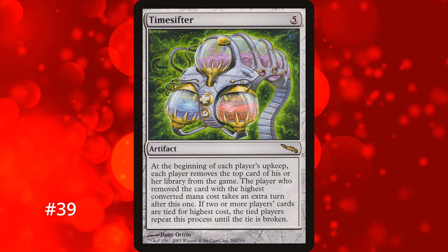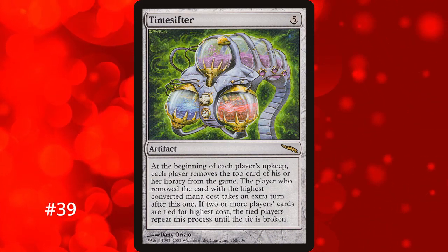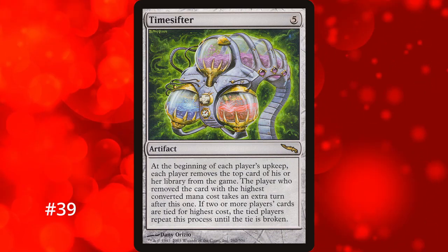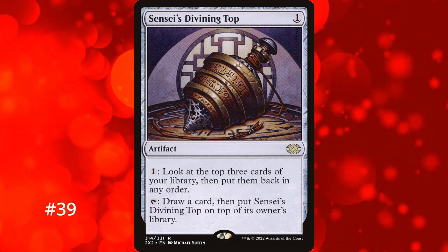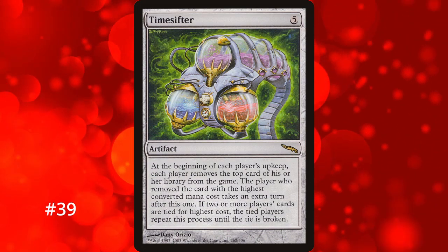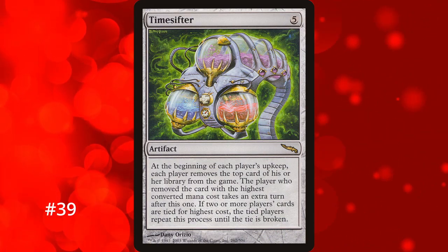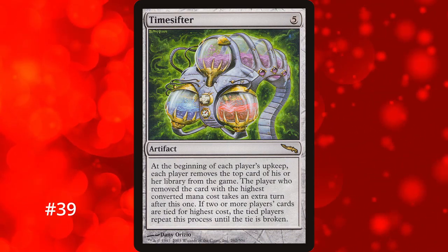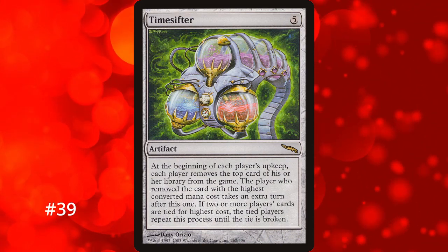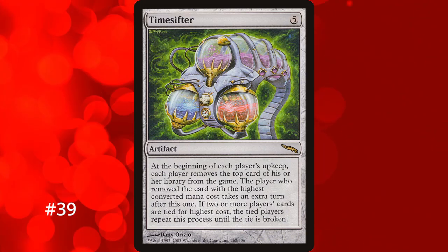Sticking with artifacts for number 39, we have Time Shifter. At the start of each upkeep, each player exiles the top card of their library and whoever reveals the highest cost takes an extra turn after that turn — no ties, so this keeps going until someone wins. It's decent, especially with Sensei's Divining Top to control the top of your deck. The downside is anyone can get the extra turn, which can severely turn against you if you lose the coin flip. It only costs 5 mana of any color, but it's a big gamble.